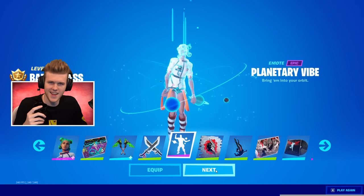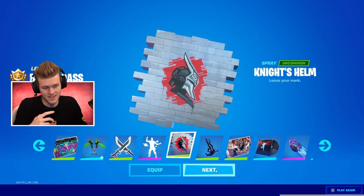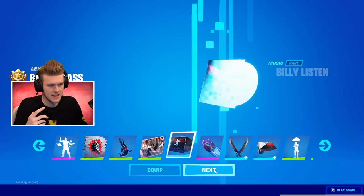They're trying to do some cringe thing every season — like you had the kitty kitty, now you got this. It's just like — well, this is Fortnite. I don't like that one a lot. Knight's Helm — apparently I heard the tier 100 might actually be the knight. Oh, that's sick. Billy Bounce Remix — all right, interesting.